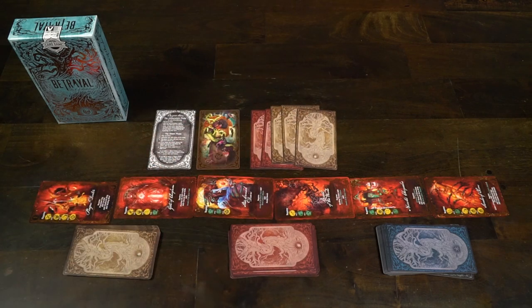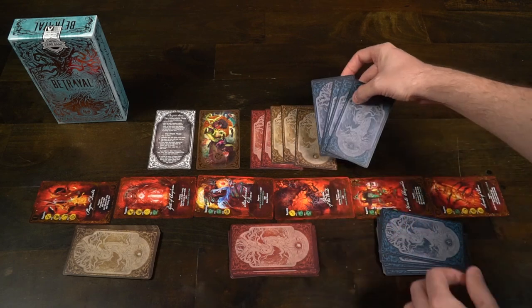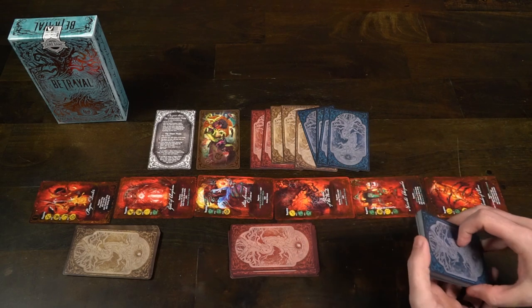Finally, you'll take the curse cards and place them all out from one all the way to six — they're numbered in the top left-hand corner. Then you're basically set up, and you can get rid of all extra characters and any other character cards, wanderer cards, and other cards you might not need. It should look something like this — this is just two of the four players here.